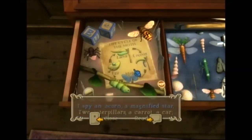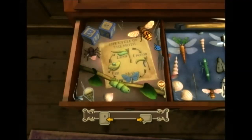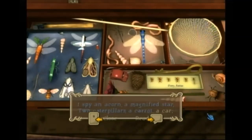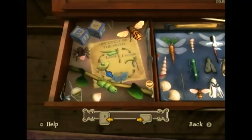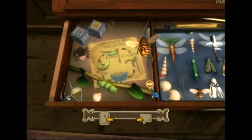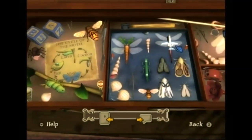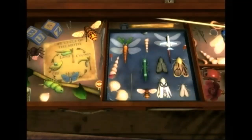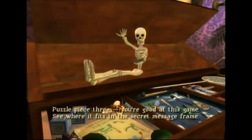Two caterpillars. A carrot. A car. An egg. An A on a B. A jet. Puzzle piece three — you're good at this game. See where it fits in the secret message frame.